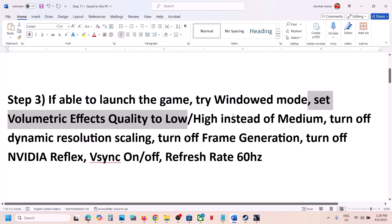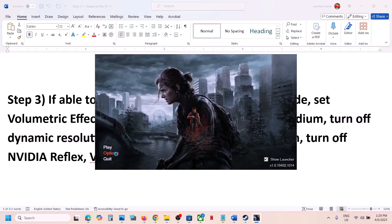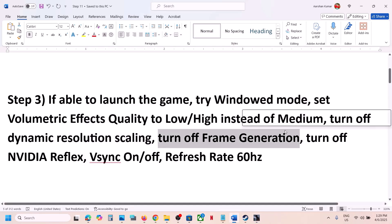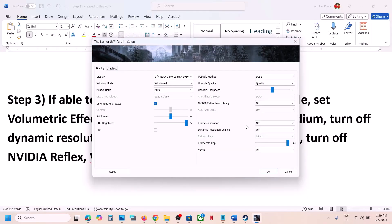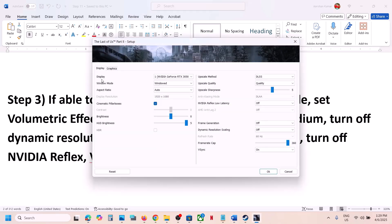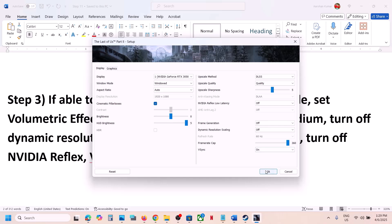Still not working? Turn off Dynamic Resolution Scaling. This has worked for many players. If it's set to 144 or 60, you can try 60, 30, or simply turn it off. Then turn off Frame Generation — if it is enabled, just turn it off and check. Next, turn off NVIDIA Reflex. Go to Graphics, then Display, and you will see NVIDIA Reflex Low Latency — turn this off and then launch the game and check.